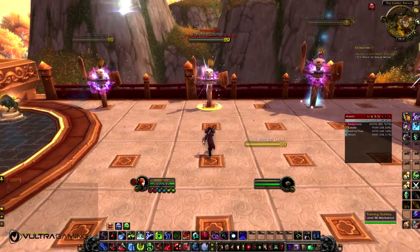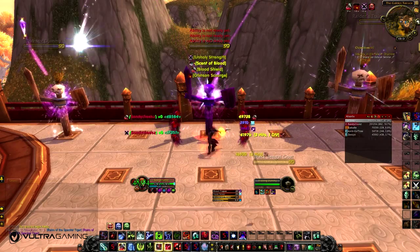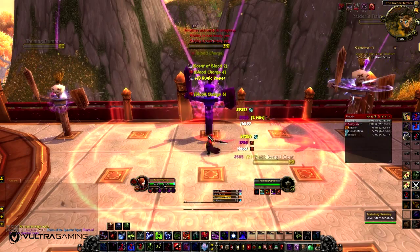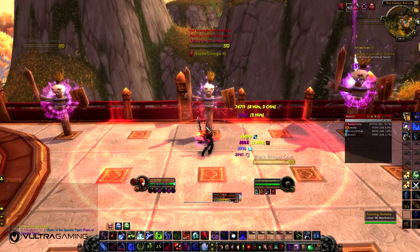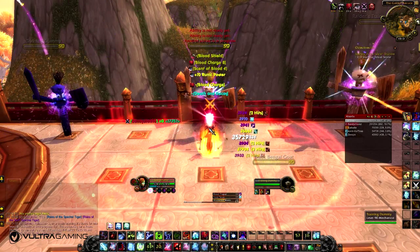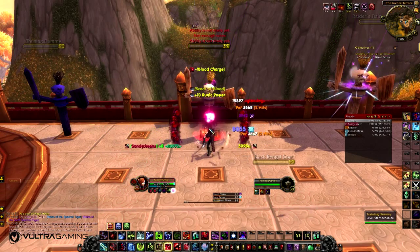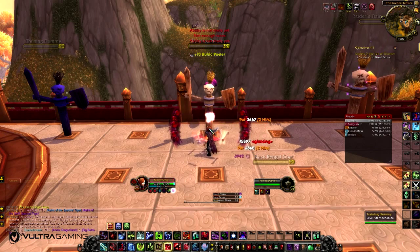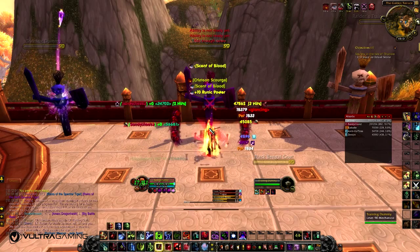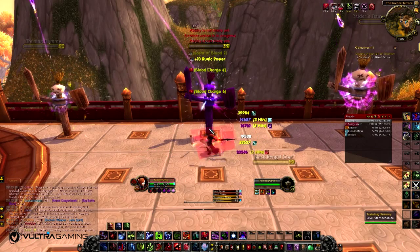Now I'll give you an example of the Single Target Rotation. You want to start by getting Outbreak on your target, doing two Heart Strikes, then getting your Death Strikes out. You can see it's procced there — then get Death and Decay down; remember that's a Blood Boil there. Use Horn of Winter whenever you can, and keep Bone Shield up at all times. As a Blood Death Knight it's a low cooldown so you should have it up as much as possible. Death and Decay is off cooldown so use Blood Boil there — it gets diseases up and spreads diseases to nearby targets as you can see. Keep Death Striking and Heart Striking on your Blood Runes, then use Rune Strike. I capped Rune Strike there — that's a bad thing to do.